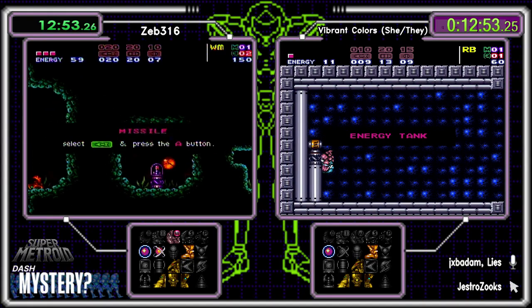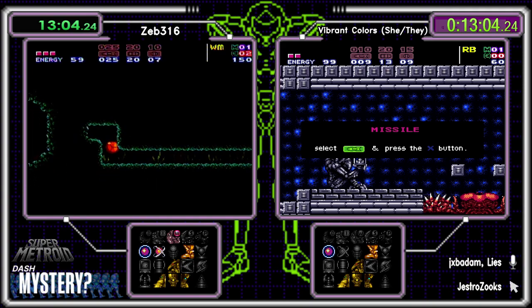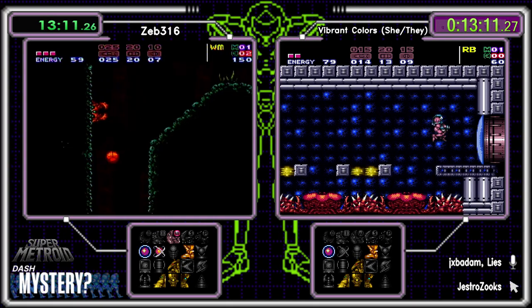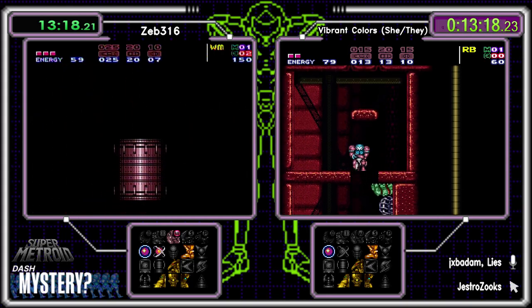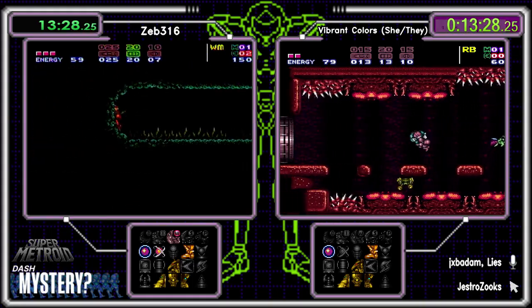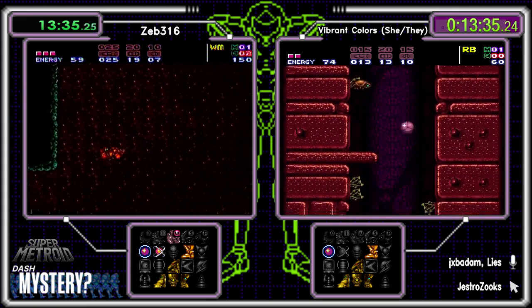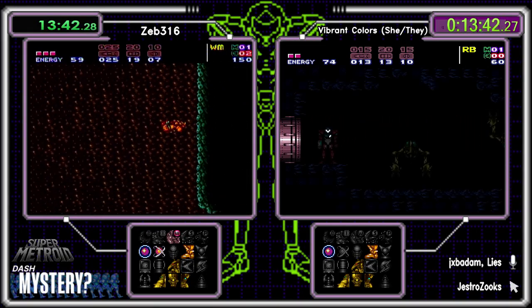I don't believe you can reach the middle top item with just High Jump — maybe with High Jump and power bomb you can do something fancy. Vibrant has been going through Red Tower finding a super missile at Beta Power Bombs, an E-tank and missile at Alpha Power Bombs, and discovering the major is either the Spacer location or X-Ray. For Zeb this fall down is in logic — there is a save station specifically to prevent this from becoming a soft lock.